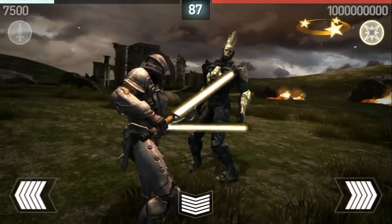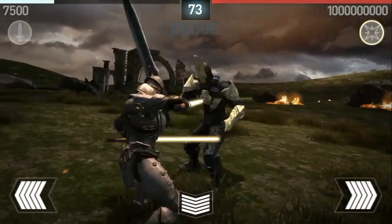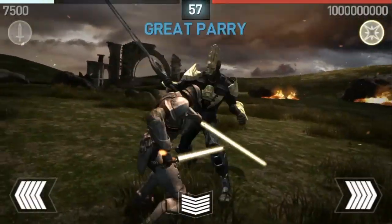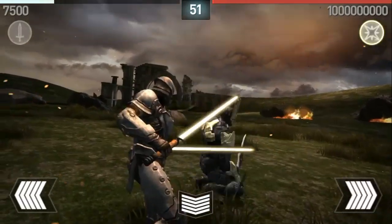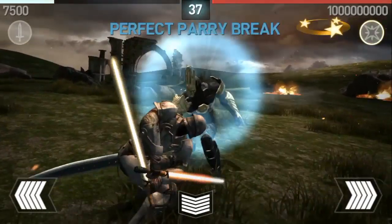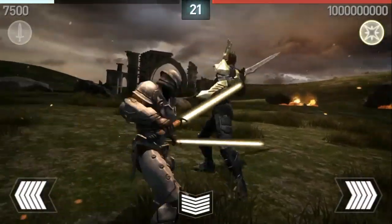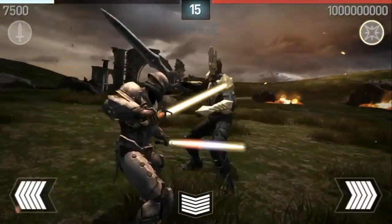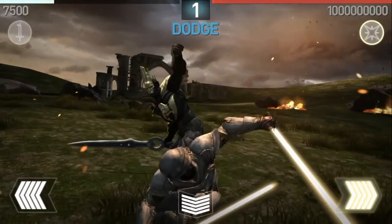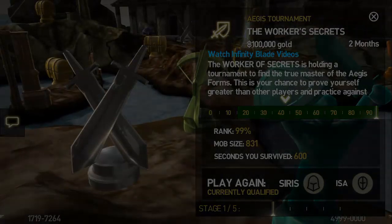We're down to the last 90 seconds — should be over in just a little bit. We're going to rank in the top one percent because we survived the entire time. Down to the last minute, just gotta survive a little longer — parry and dodge as much as we can. Down to the last 30 seconds, another perfect parry break. Last 25 seconds, last 15, last 10 — and we're done! We survived 600 seconds, 99th percentile, 100,000 gold. Hope you guys enjoyed the video, until next time, peace.